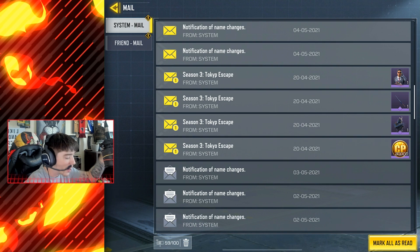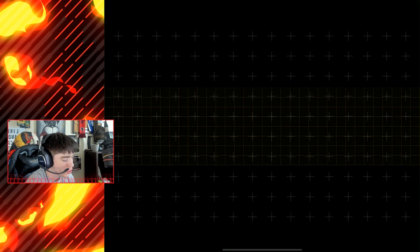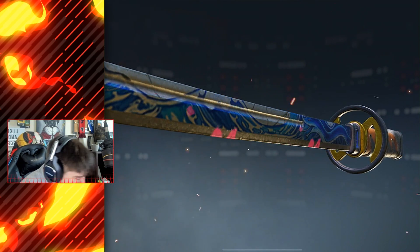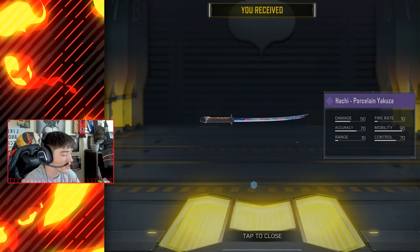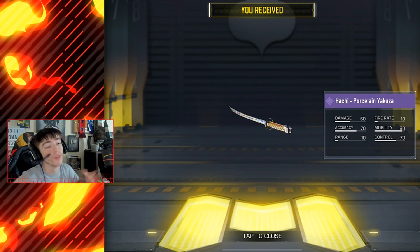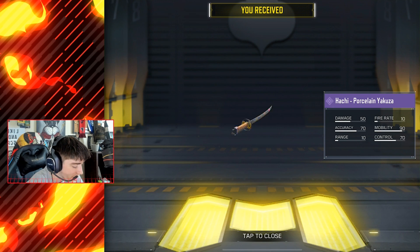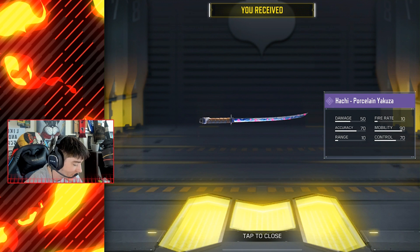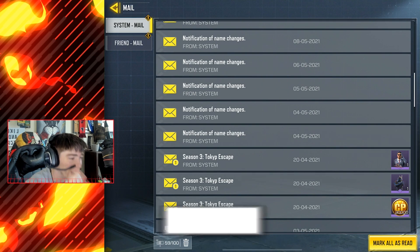Now we've got a brand new free katana melee weapon. Oh dude, it's animated! That's actually insane — an animated katana. The Hachi Porcelain Yakuza — I have no idea if I pronounced that right — but it's definitely amazing. This thing is animated, it's got flowers all over it. I don't think there are any other animated katanas in the game.